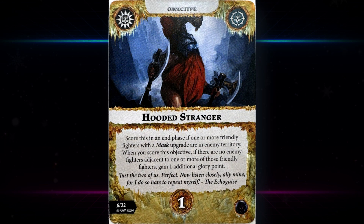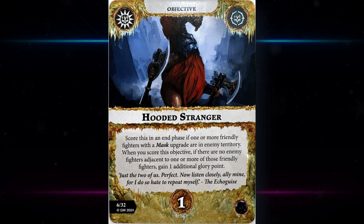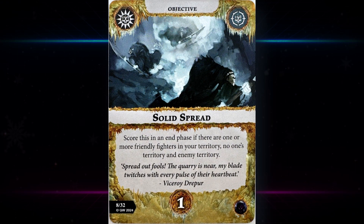Then we have Hooded Strain — scores in an end phase if one or more friendly fighters with a mask upgrade are in enemy territory. When you score this objective, if there are no enemy fighters adjacent to one or more of those friendly fighters, gain one additional glory point. I rather like this one. Getting a masked fighter into enemy territory is pretty easy, and with some push tech or smart play, the second part is also pretty easy. It's a very reliable one glory and fairly reliable two glory — reads more like a two-glory card for me.